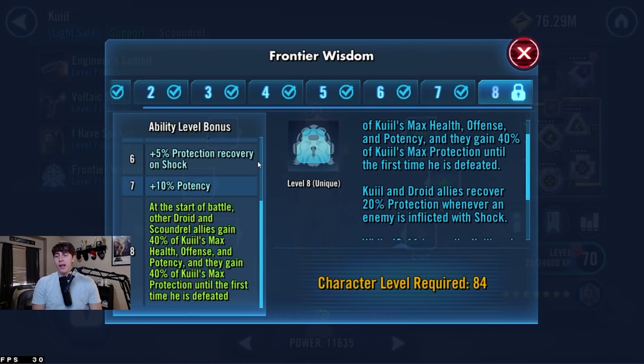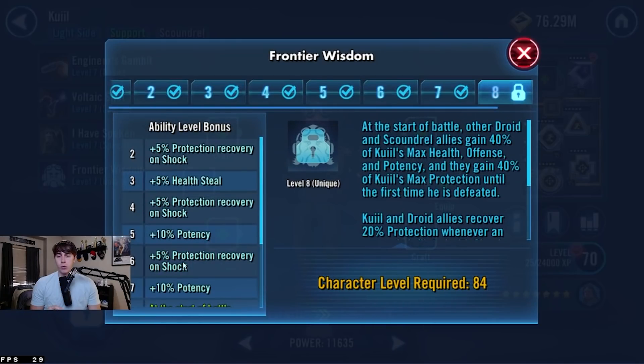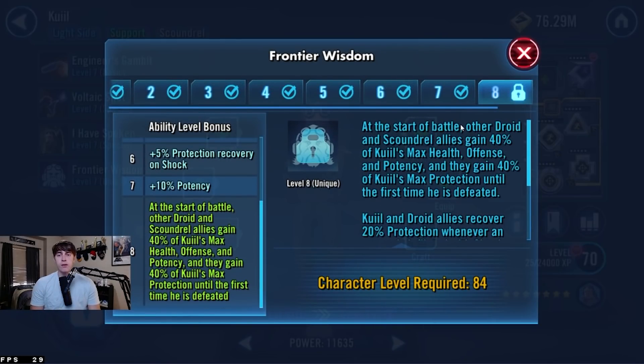At the start of battle, Droid and Scoundrel allies gain 40% of Kuiil's max health, offense, and potency, and gain 40% of his max protection until the first time he is defeated. It's basically like the C-3PO and Chewbacca Zeta with Rebels. A potential team of GL Rey, Ahsoka, Kuiil, IG-11, and a Beskar Mando would have so much extra stat sharing. For those unlocking Commander Ahsoka in next month's Conquest, this is a great Zeta to work on — get Kuiil some Relics for even more stat bonuses.